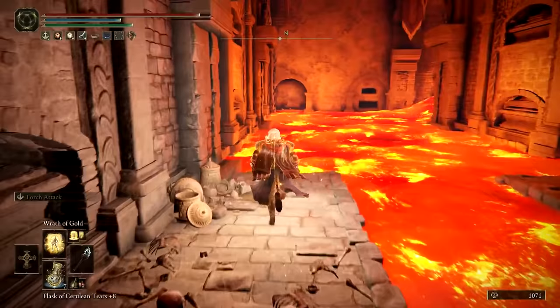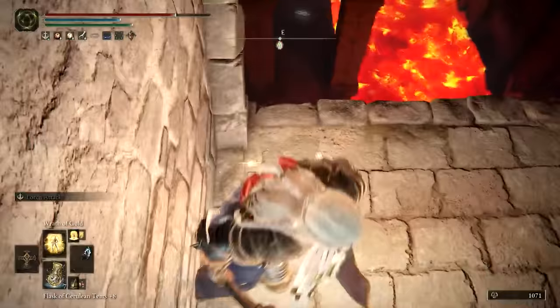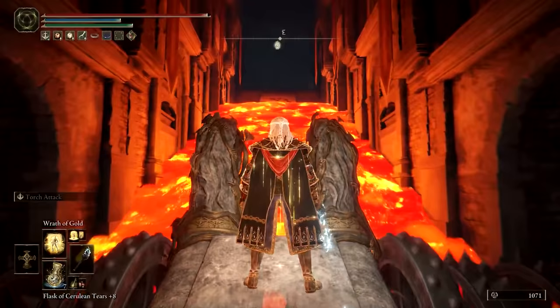There's a hole you can drop through that places you directly next to the boss chamber. We'll hold off on fighting him until after we get the other items in this dungeon. Stand close to the nearby ladder and wait for the Chariot to arrive at your position. Hop aboard to ride it back to solid ground, leaping off after it's turned around.